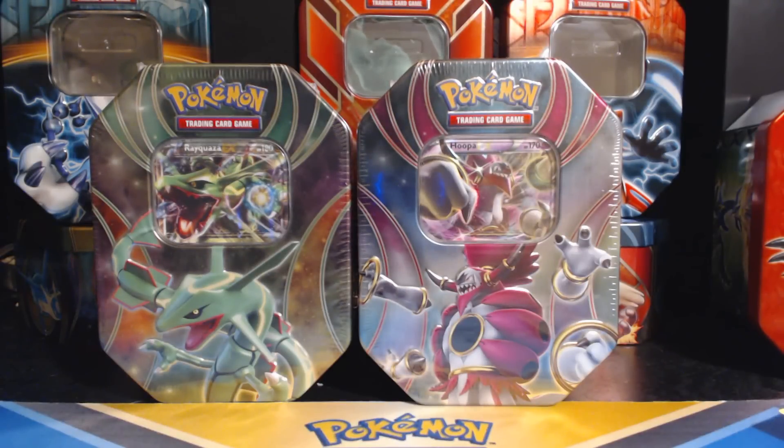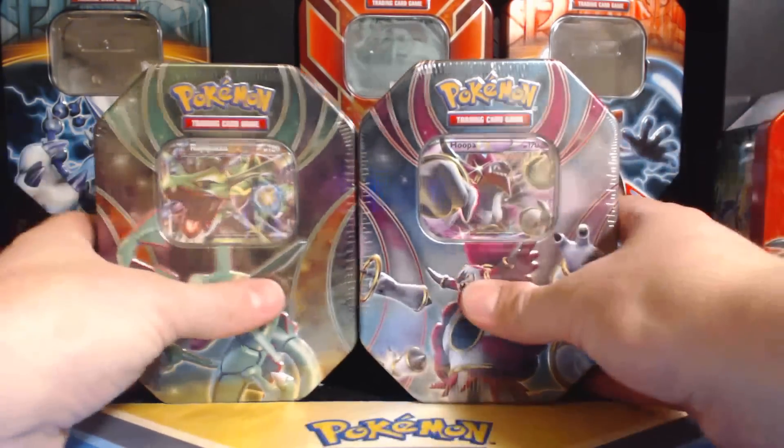What's going on guys, Pokemon Unwrapped here. Today I'm bringing you a video that I hope works, because my last one didn't for some reason. I'm going to be opening up a Rayquaza and Hoopa EX tins.